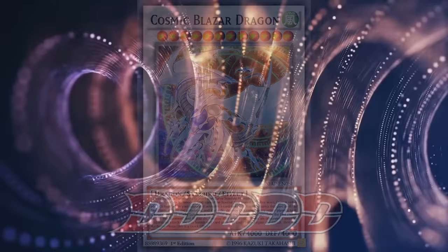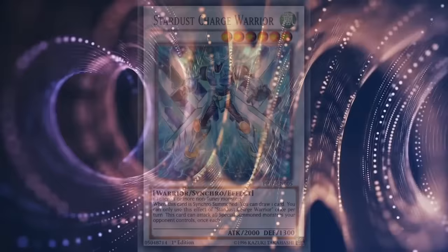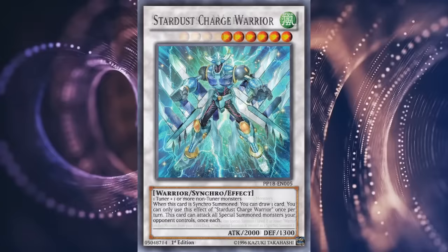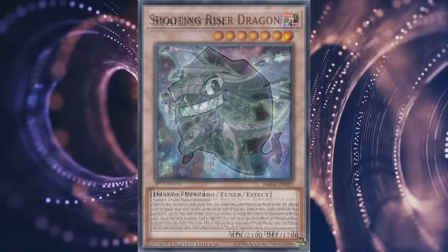Stardust as an archetype slightly expands beyond this scope of cards. Among the notable ones, Stardust Charge Warrior was a widely used generic level 6 synchro due to its accessibility and draw power. Stardust Warrior was a neat Quasar offshoot for Yusei's Synchro Warrior series. Malefic Stardust Dragon protected those Necrovalleys back in 2010. Starduston is... here too? And Shooting Riser Dragon is a good synchro play extender and bridge to higher-level monsters.